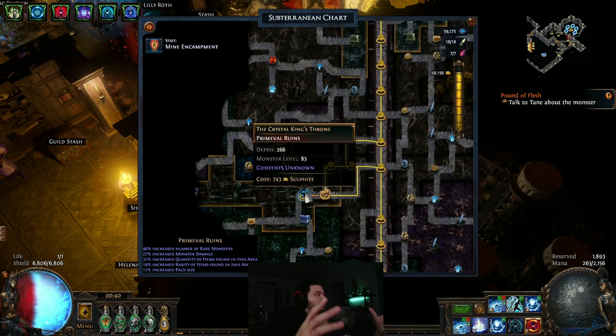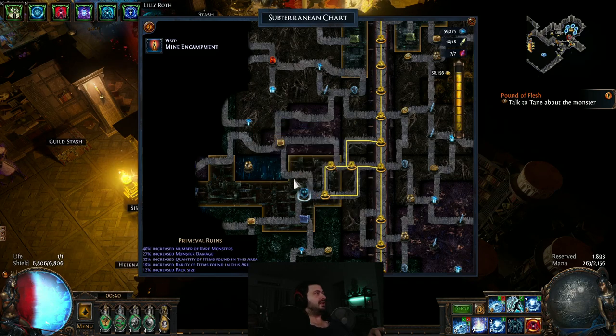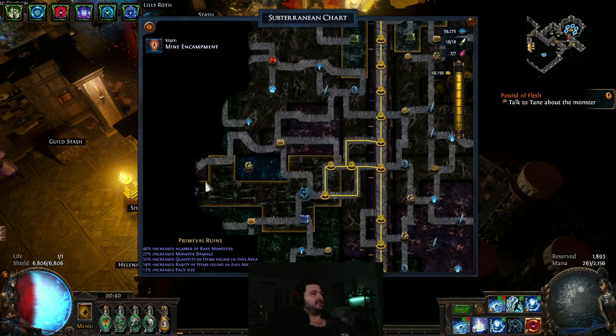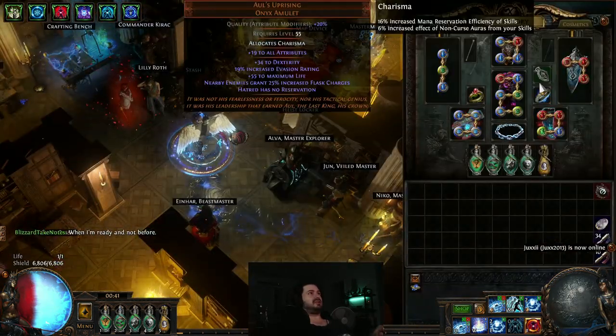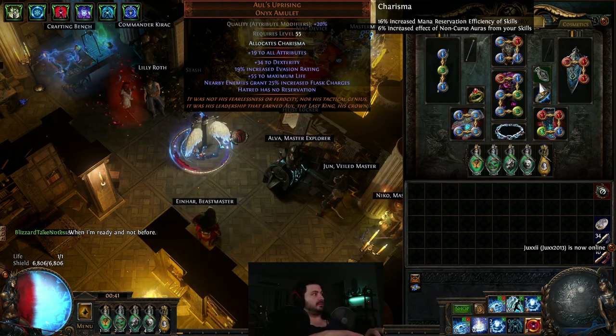This is what the Crystal King node looks like — it's like a sort of wolf head shape. The significance of the Crystal King is that they drop Mountain and Meadow rings that you can combine to create really cool stuff — I'll put a link to the recipe combinations in the description. But the most important thing it drops is an item called Allflame's Uprising, which I'm currently using on my Vortex Occultist from last league.